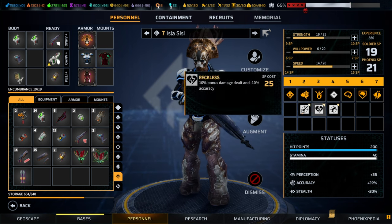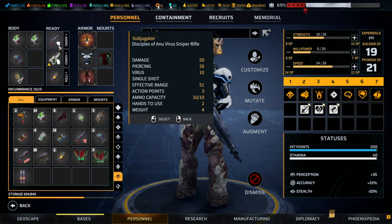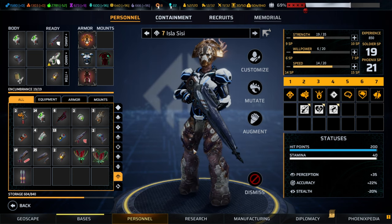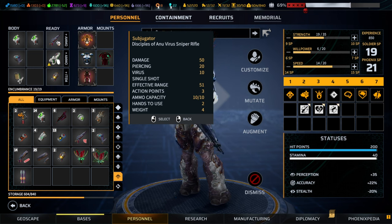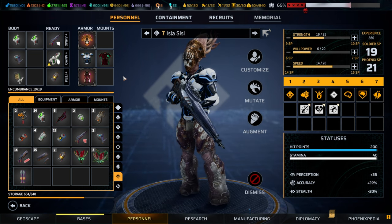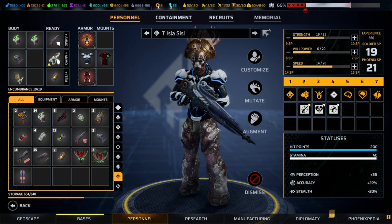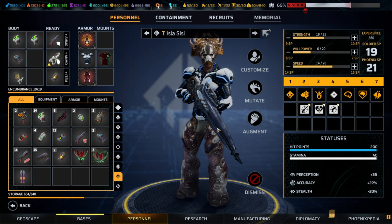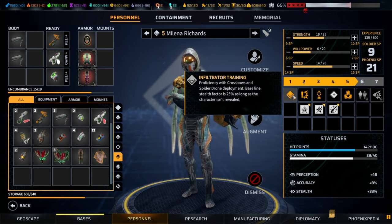Moving on to Priests, who are really only proficient with viral weapons. I'm not the biggest fan of viral weapons, but if you have a Priest I'd go with the Subjugator — it hits reliably and is a decent weapon. I'd avoid the Redeemer as it doesn't hit often enough. Once the Subjugator hits larger targets once or twice, their willpower drains substantially, making them chain-feared. Lower willpower also makes enemies easier targets for panic or mind control.